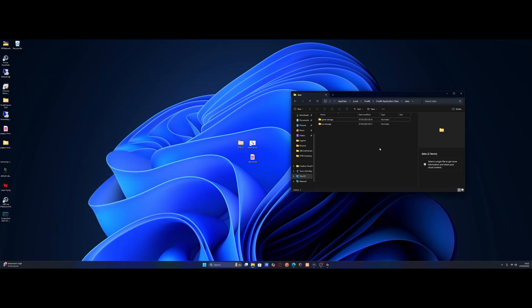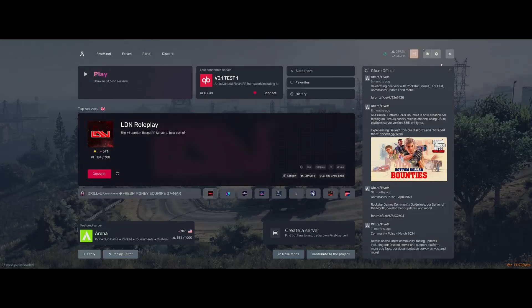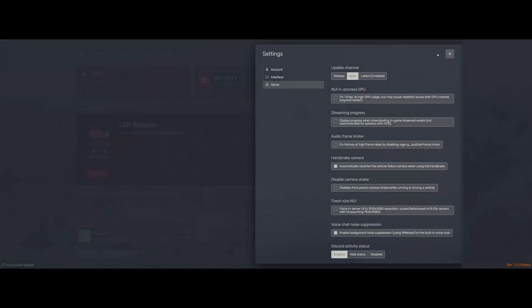We're going to load in game — I'm going to show you a couple of settings to enable and disable. If we load into the FiveM menu and go over to settings, go over to game. If you guys have maybe not the best performing PC, I'd always make sure to be in the update channel release version. If you guys don't need beta access and you're playing other people's servers, just go to the update channel of release — it's going to be nice, smooth, stable, and probably no graphics issues.